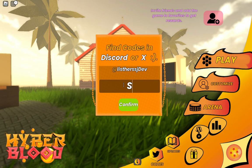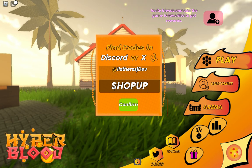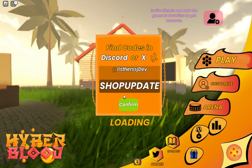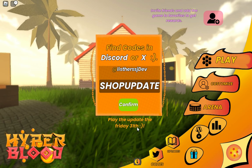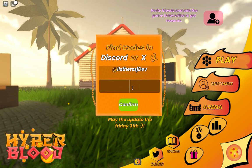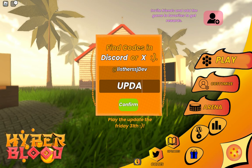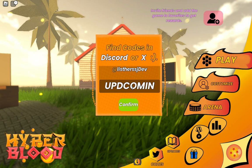The first code is 'shop update'. We confirm and it's loading. The update is on Friday the 31st, then we can use this code. Loading — okay, so this one is the next code.